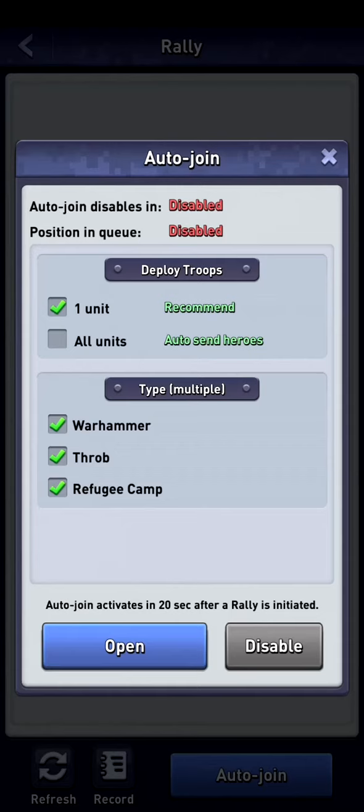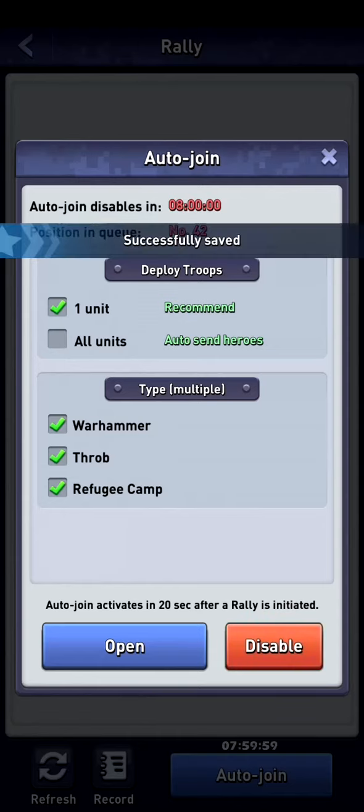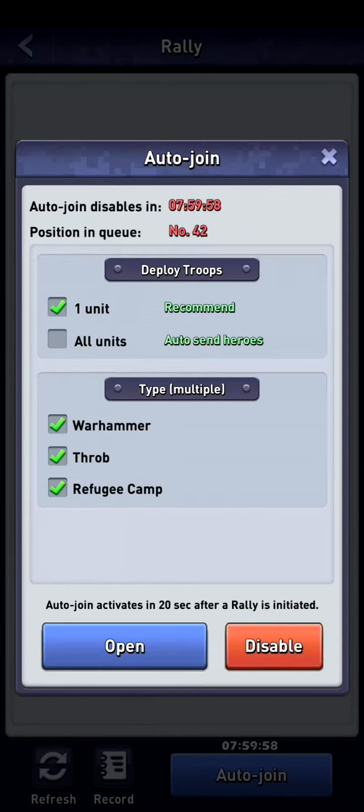I'm currently joining warhammers, drops, and refugee camps. Warhammers is what we've just seen, which is active on the map. Drops is an event that's active every month and you would be able to join them for seven days. Refugee camps I just activated in my inventory — we can click on open.